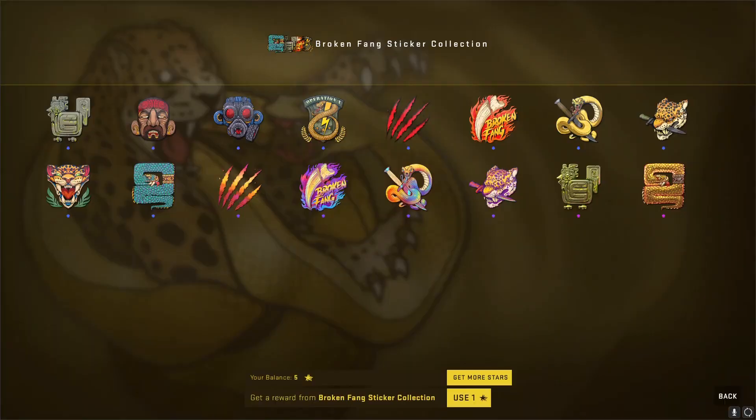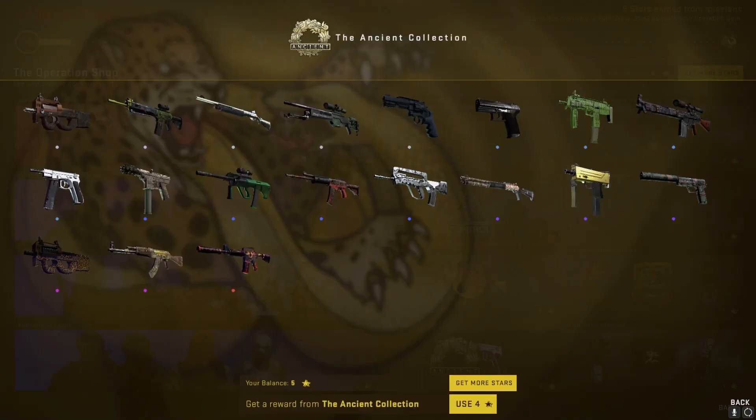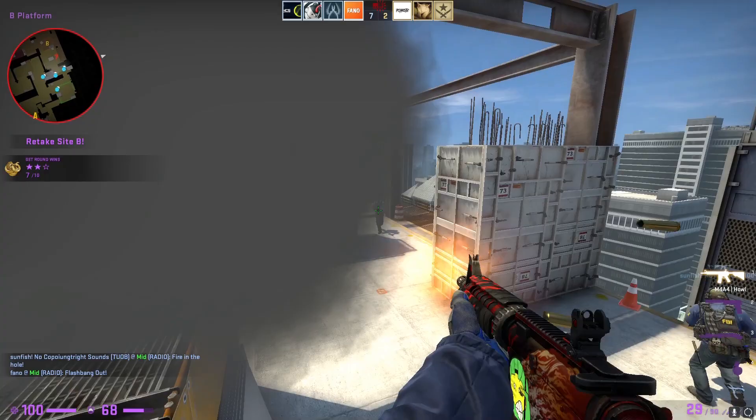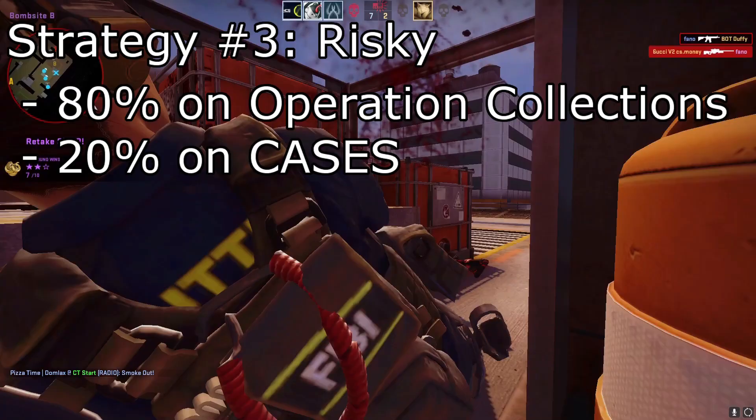The third approach is to focus primarily on the skins themselves, and then a little bit on cases, which you will keep and sell after the operation ends. For example, you can redeem 20 skins for around 80 stars, and then you can redeem 10 cases for about 20 stars, so you will make your money back with the case investment, and then you can also get lucky with some of the skin drops.